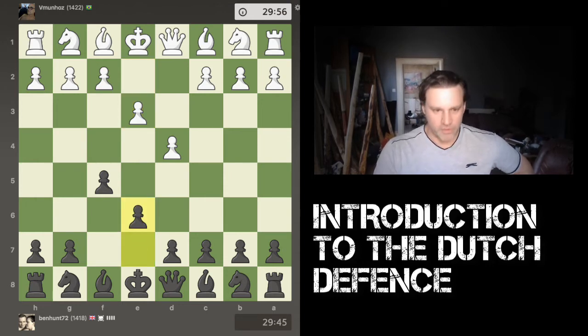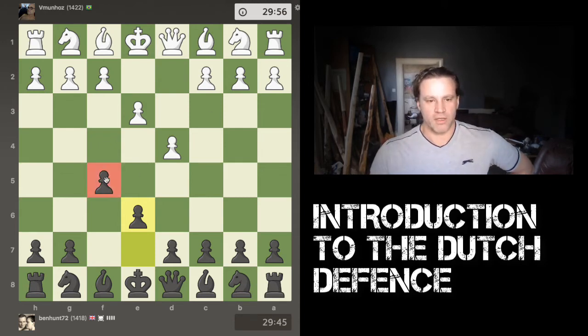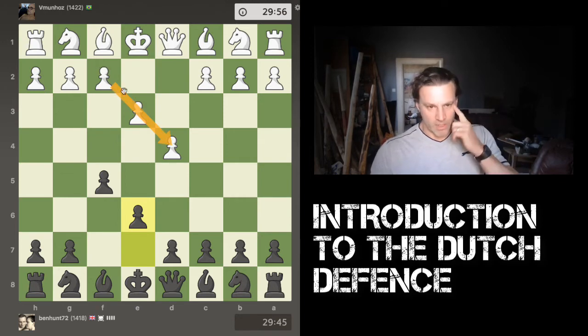Very often you'll play e6 as your second move, reinforcing the f5 pawn. The general idea is that you want to bring your knight out, bring your bishop out, and then castle kingside. Hopefully white will also castle kingside, which is likely given the pawn structure going that way from f2.